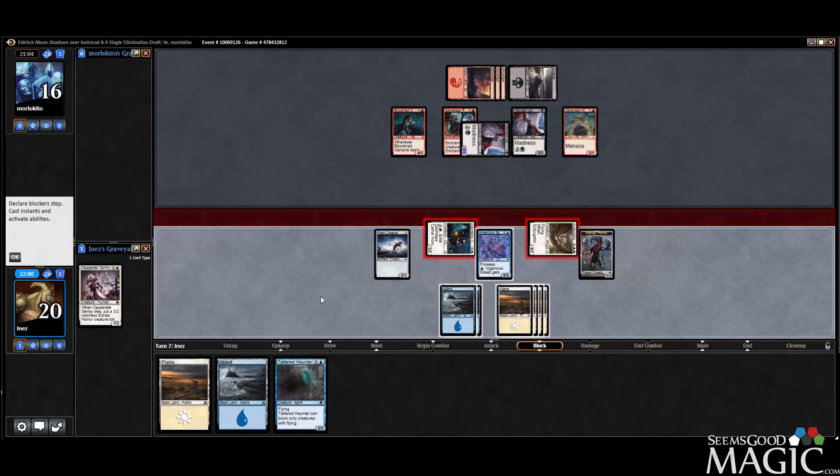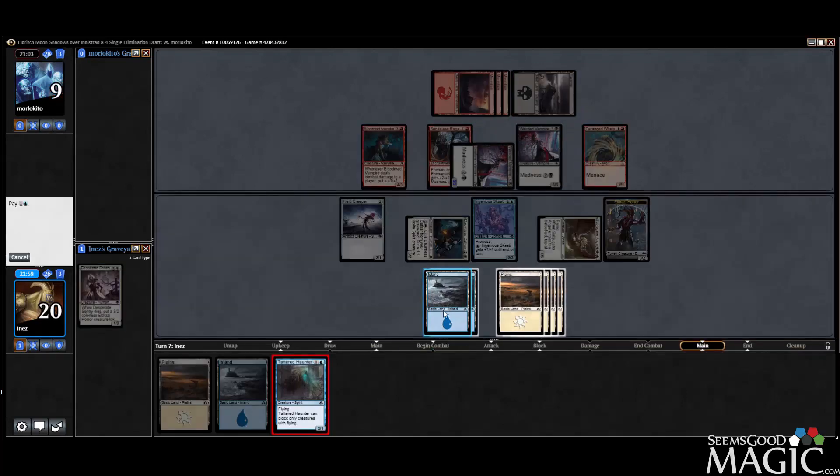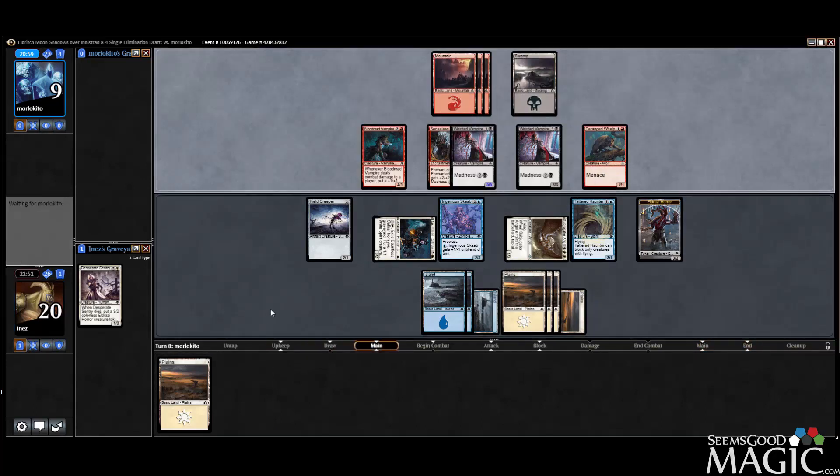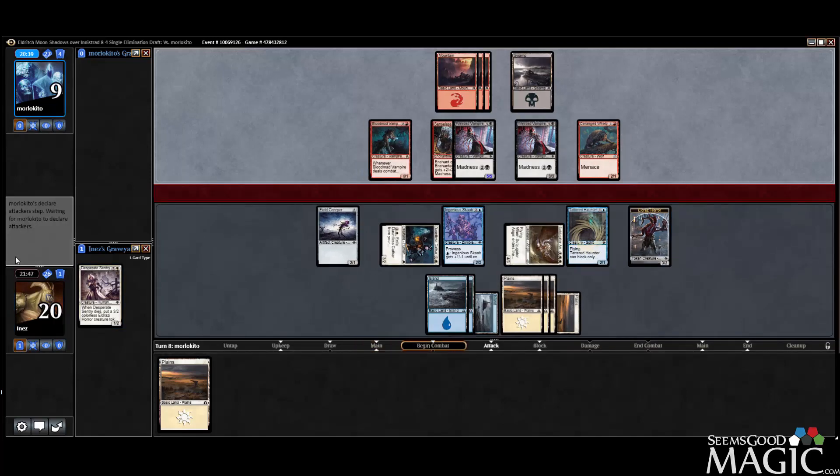Taking it. So we'll play the Haunter and pass. Savage Alliance gets this pretty good — you can deal 3 damage to the Scab and 1 to everything else, but it's alright.